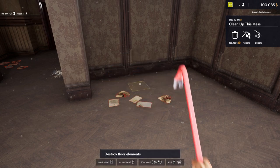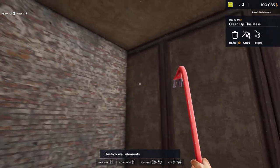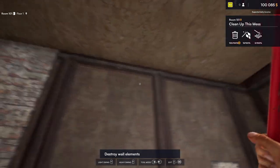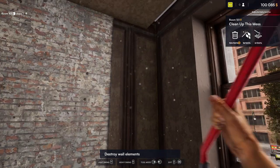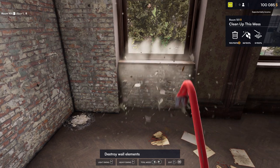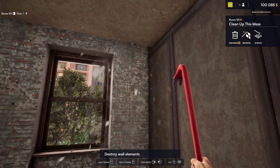We'll get the walls done next. One easy way to do this that I've found is you can hold it and it'll do the whole wall, just like that, which makes it a lot easier. It's not one of those intense games — it's kind of relaxing, you can sit back and play something simple sometimes.